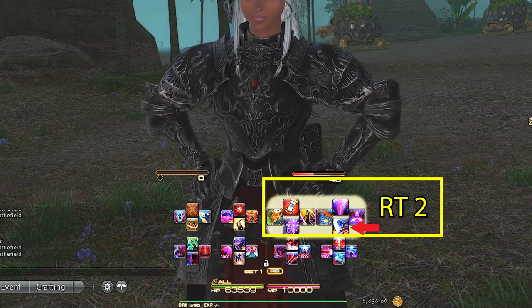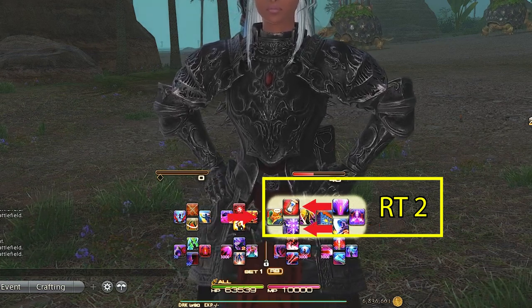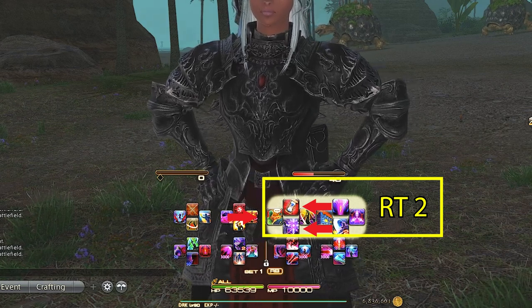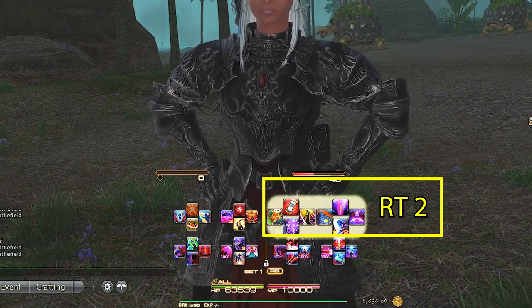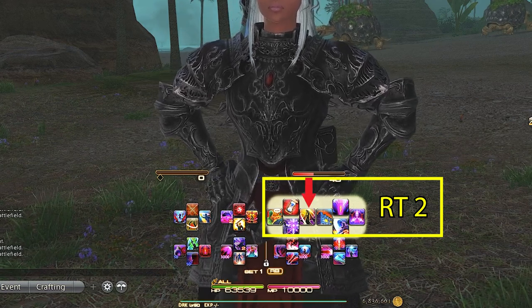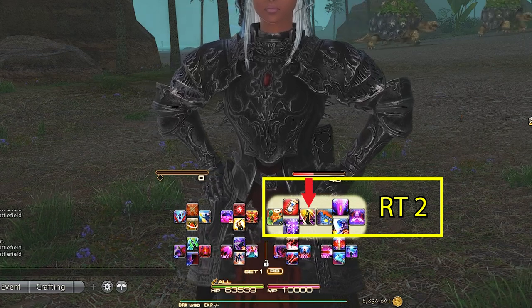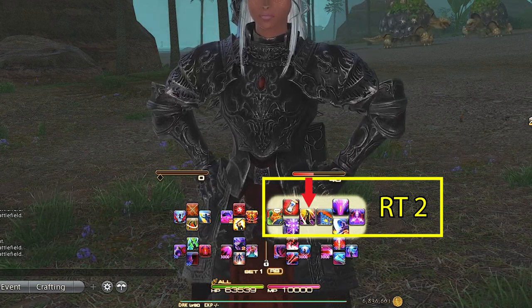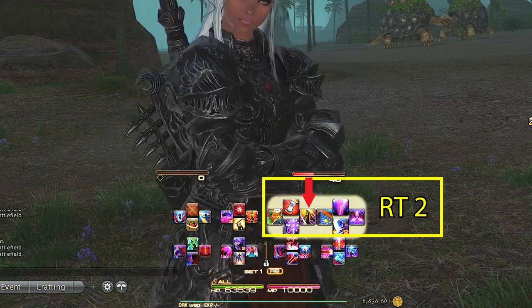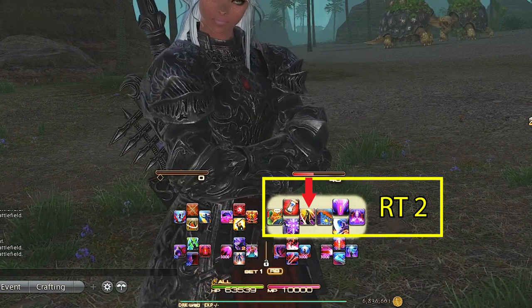Right trigger 2 D-pad has our ranged attack, aggro, Interject, and an invulnerability. Ranged, aggro, invul, and Interject are always in the same spot for each tank as well. Here we have our damage mitigation in quotes — Dark Mind. If you've watched my other cross hotbar videos for tanks, then you know this is a huge flex spot and you can put anything there that makes sense for you. I put Dark Mind because I don't use it often.